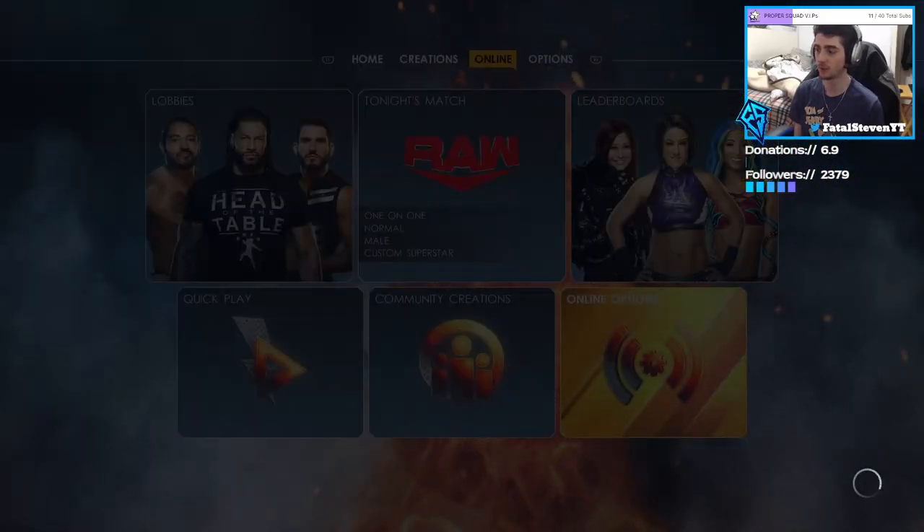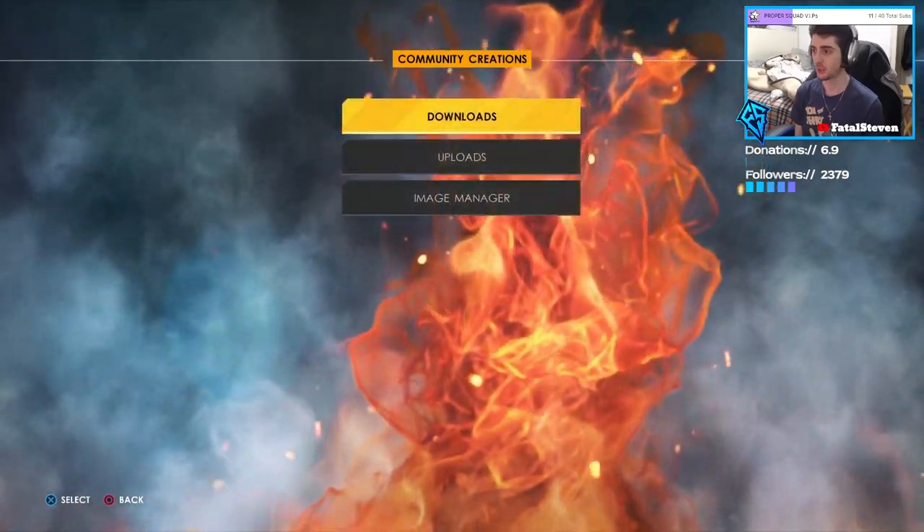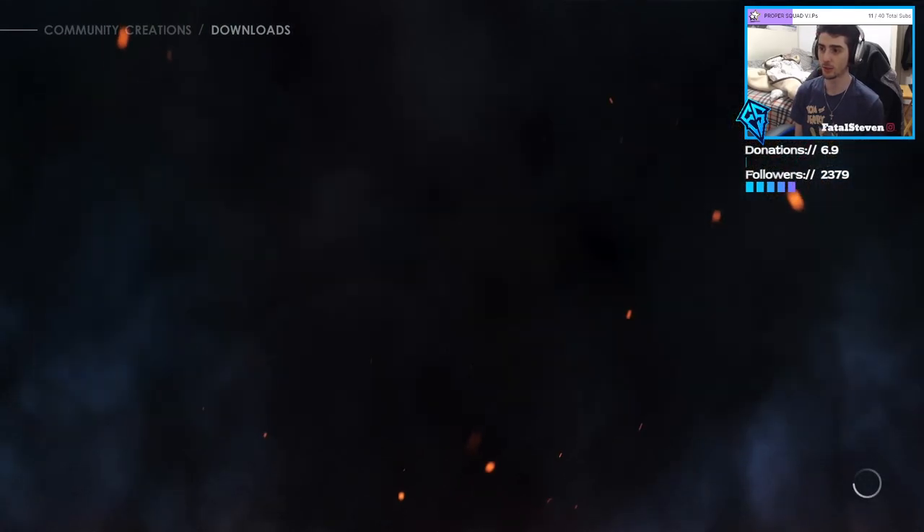Go to Online, Options, make sure your 2K account is linked. You know the drill. Go to Community Creations, Downloads, Superstar.